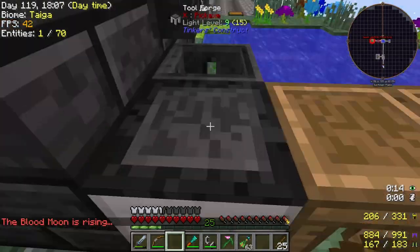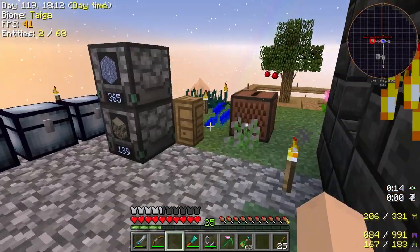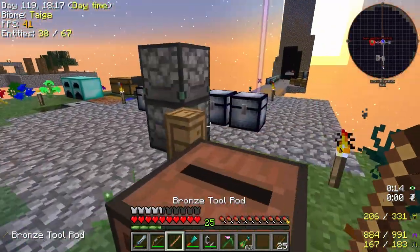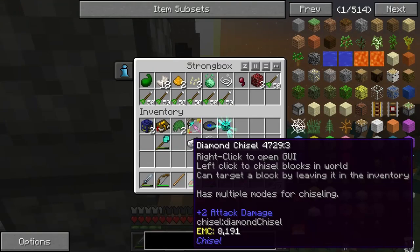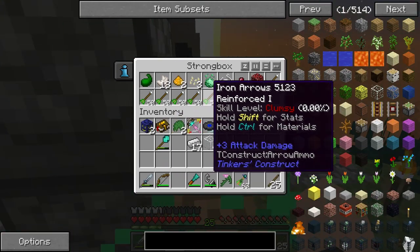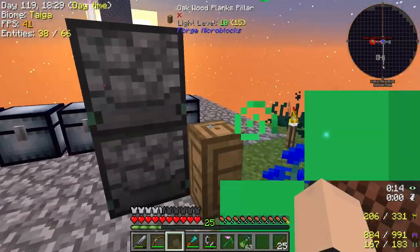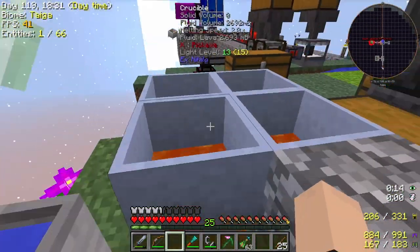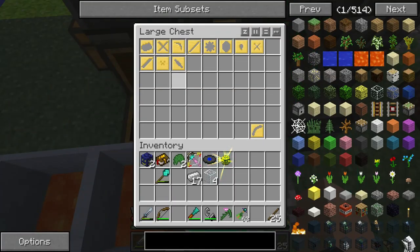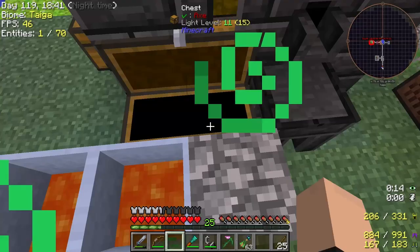Next thing I'm gonna make is a sword — again. This is not my first time making one. Oh look, I left a tool rod in here. This is a bunch of arrows that I made for the crossbow until I literally Googled it. I know there's probably an in-game thing somewhere, but I Googled it and was like oh wow, it doesn't work with that. I am very, very slow.